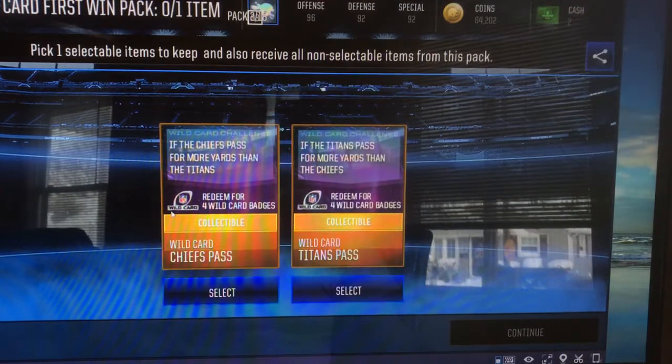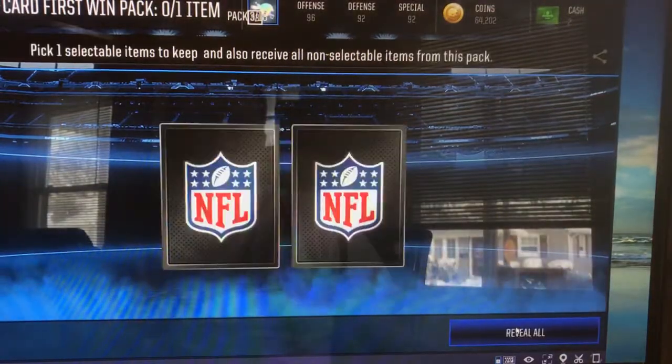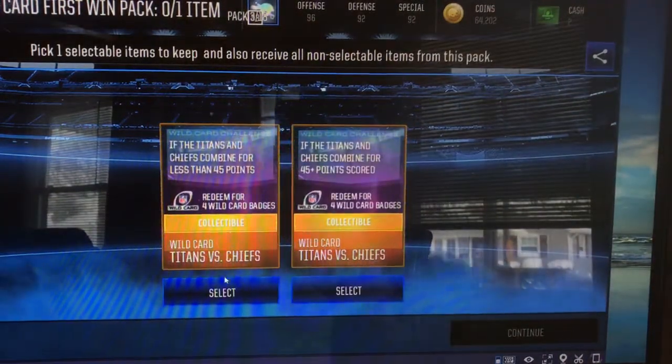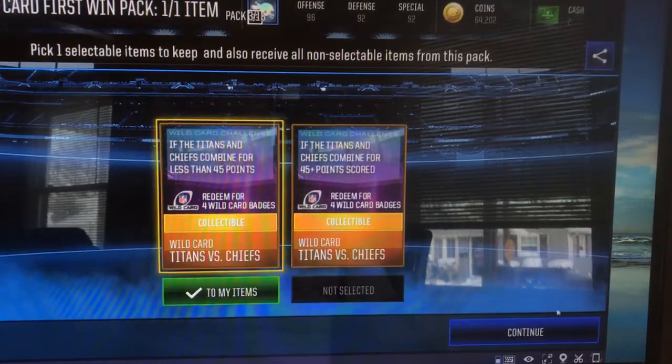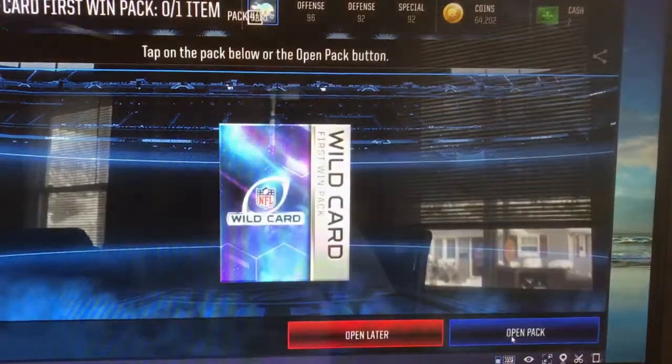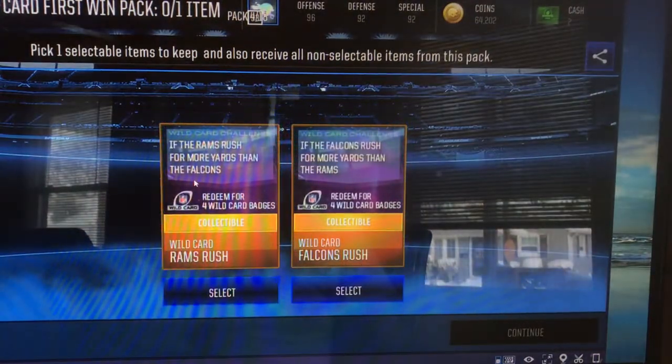If the Chiefs pass for more yards on the Titans. If the Titans pass for more yards on the Chiefs. That's a tough one. I'm going to go with the Chiefs on that one. If the Titans and Chiefs combine for less than 45 points, I'm going to go with that.